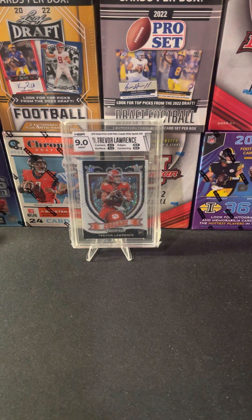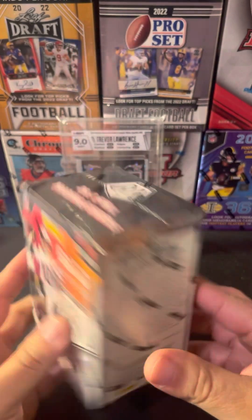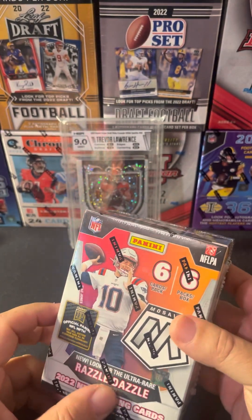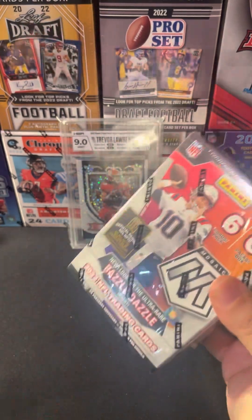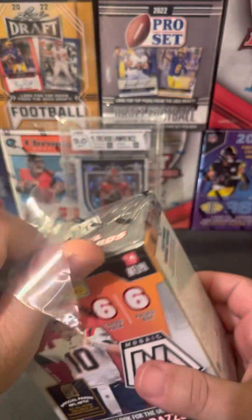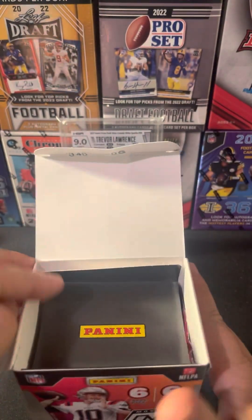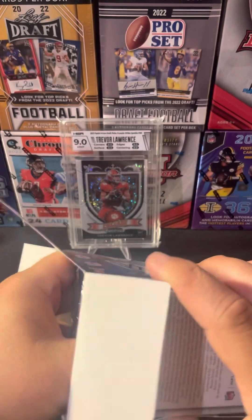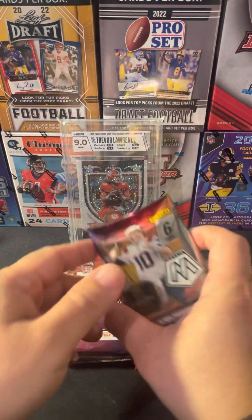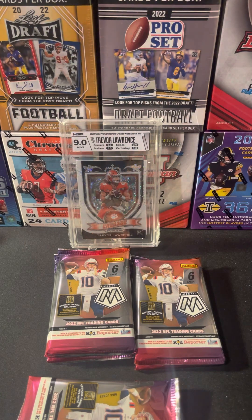Hey, what's up everybody! We're gonna rip a little Mosaic blaster box today. Finally found some on the shelf from Walmart - picked up two boxes, we're gonna rip one today. Hopefully we pull a super short print like a Genesis honeycomb, and maybe some low numbered parallels like the blues and other colors. All right, let's get to it and see if we hit some bangers.